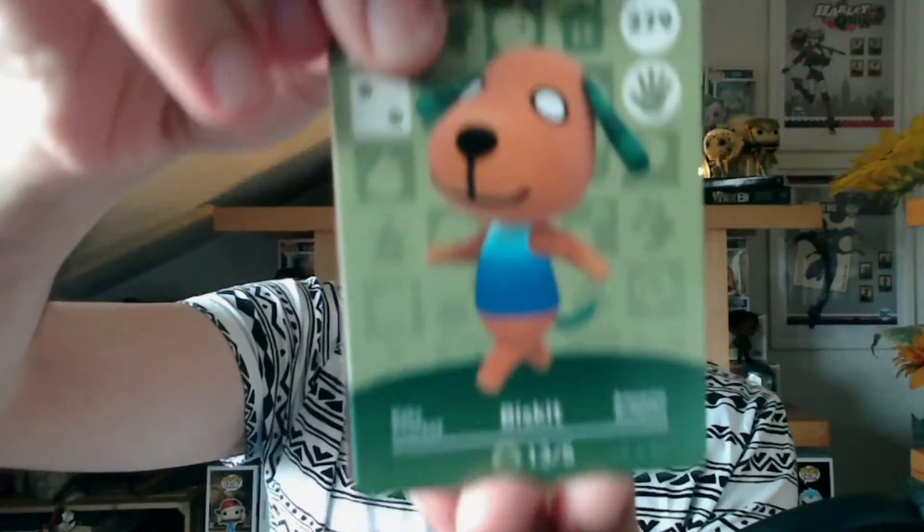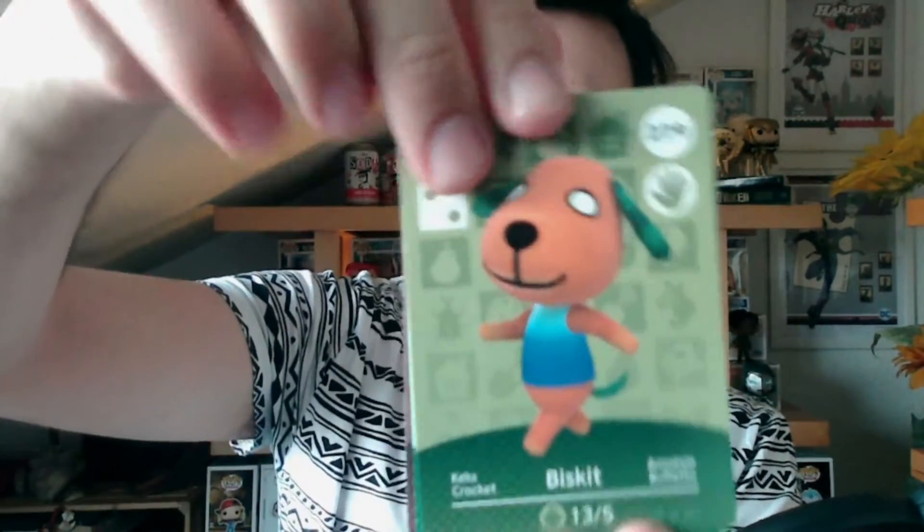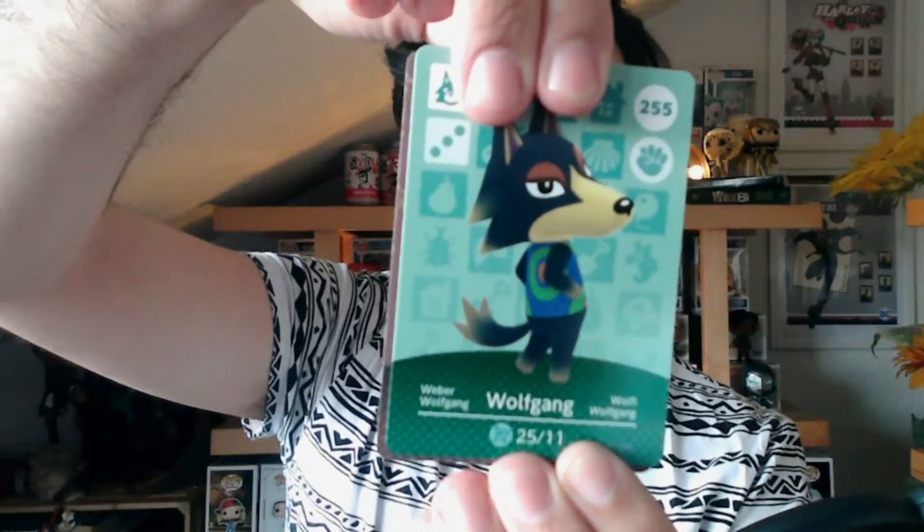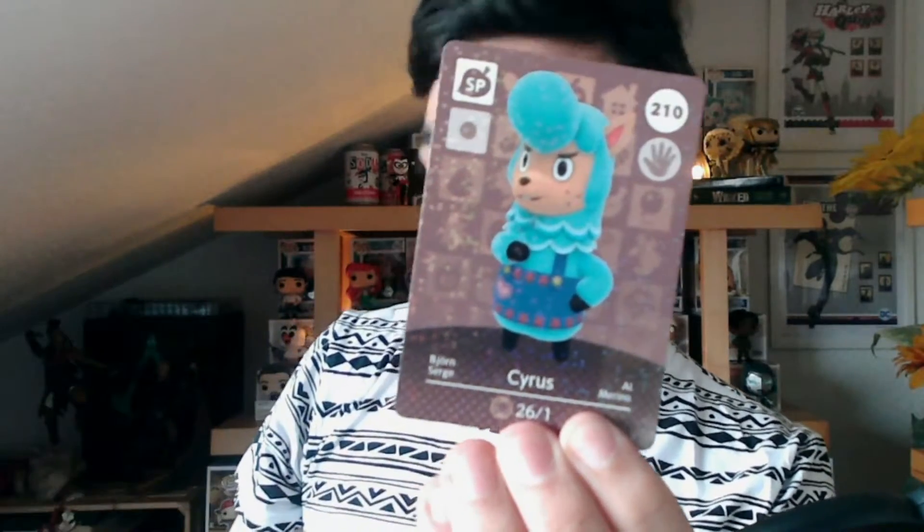Okay, we're going to jump into the second series three pack, and I hope to get some different cards. I was hoping to get Meringue — that was my wish — but I don't think so. Let's dive into it. The first villager is Biscuit, number 279. The next one is Wolfgang, number 255 — I love Wolfgang! And last but not least from series three, we have Cyrus, number 210. Wow, I love this card. I feel really, really lucky.